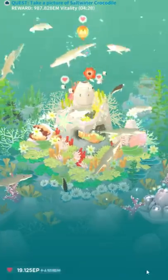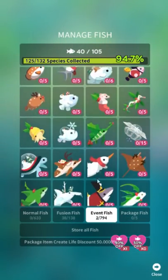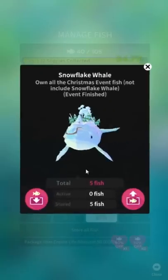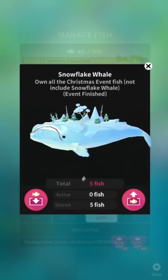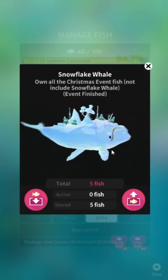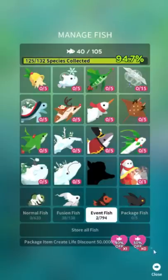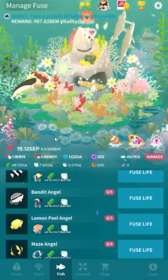Speaking of right whales, the snowflake whale from the last Christmas event is actually a right whale — not the blue whale or humpback whale that have usually been the event whales. So I'm wondering with the next fusion update if we might get a right whale, which would definitely fit with the right whale dolphin that they didn't call a right whale dolphin.